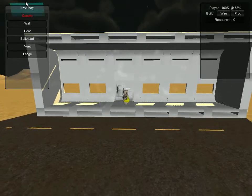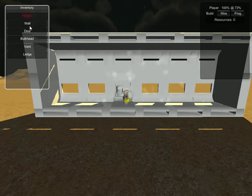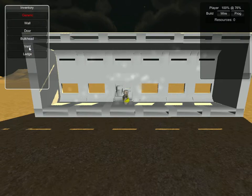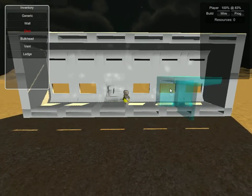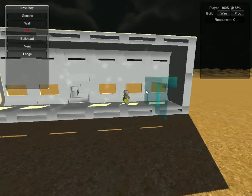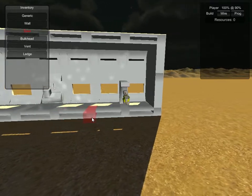The first thing is we have this new inventory system, which is a lot better than the old one. So let's say we wanted to build a door — we just click on door and build one. We can build any size door we want, big or small. Let's put a little door here. And as before, you can open the doors like so.